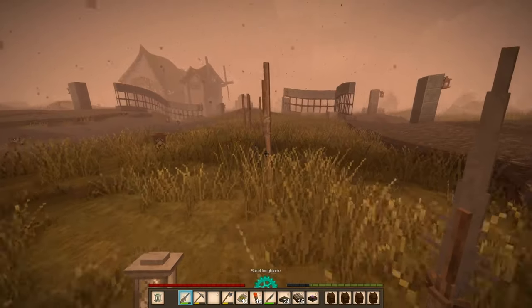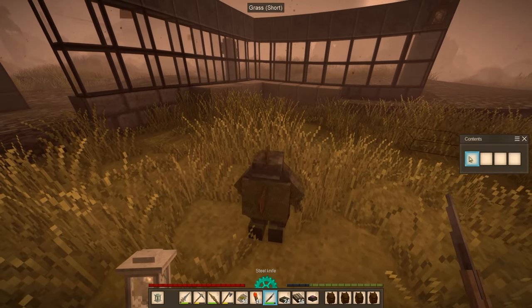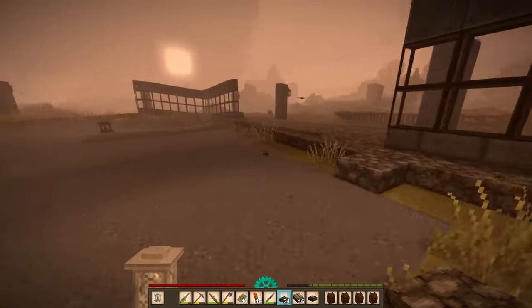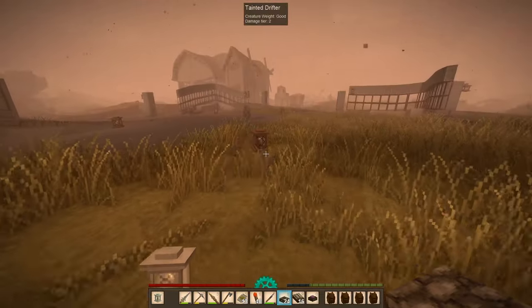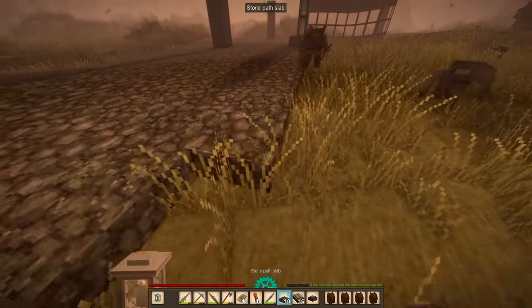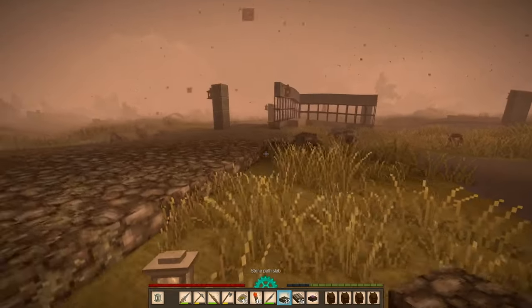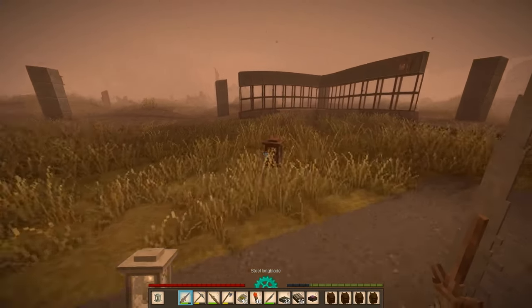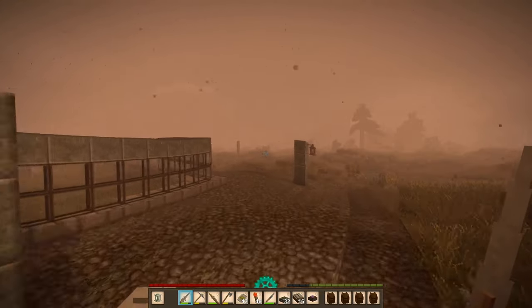Get rid of this Nightmare Drifter. And I just have surface drifters throwing stuff at me. Now, it is a medium Temporal Storm, so weaker enemies are going to be spawning. And I'll just build right in front of you, if you don't mind.